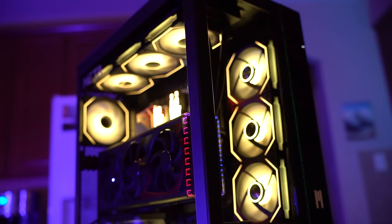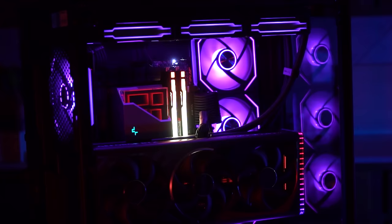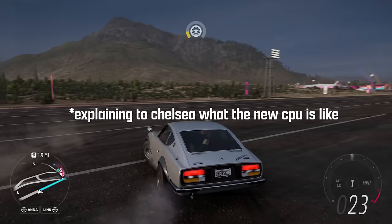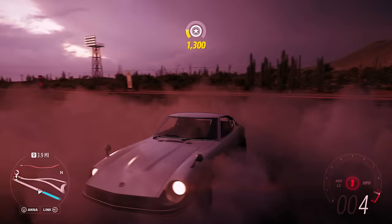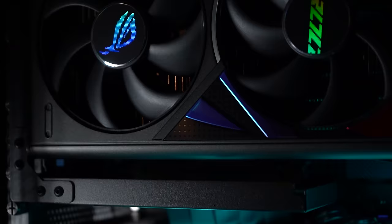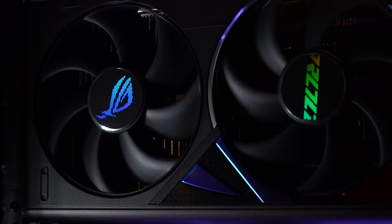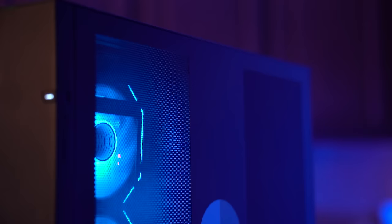Holding all the parts together is the Lian Li PC-O11 case in black, with huge glass windows allowing you and your friends on Instagram to see just how much money you spent on what's inside. The motherboard is the Asus TUF Z790 with the lightning-fast 24-core Intel i9-13900K. This thing is nuts — Intel just looked at the last CPU generation they had and told it to go faster. Now it's the most inefficient, hottest-running, but fastest CPU you can get right now. Combine that with a 4090 with 24 gigabytes of VRAM, plus 64 gigs of 6,000 mega-transfer DDR5 RAM. It's just dumb.